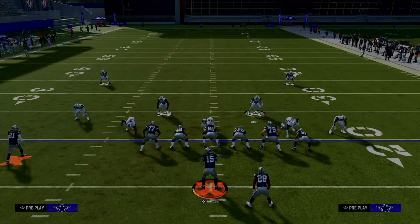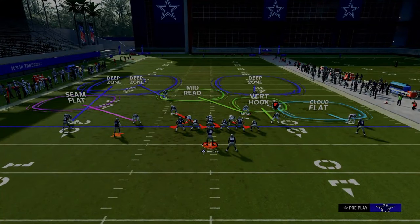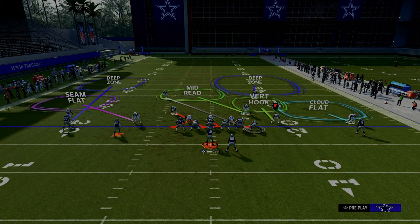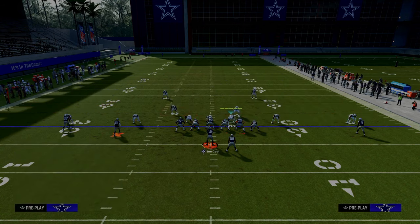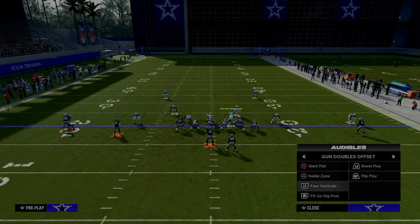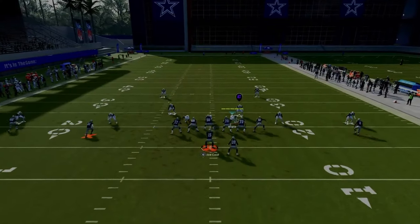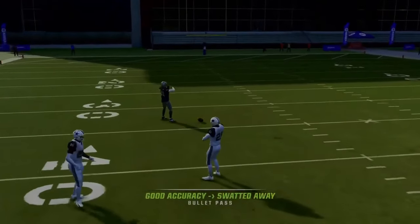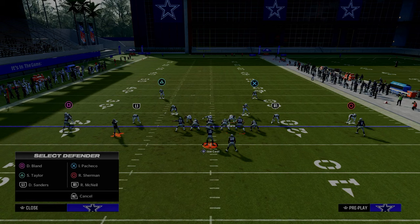On the left-hand side, we're going to utilize those two adjustments — this basically takes away everything they can do on that side of the field. We're going to cross man the tight end, which I think is one of the most underrated adjustments against a formation like this. We're literally leaving the middle of the field on an island. If they run four verticals, take a look at the left-hand side — the seam flat is going to match that streak and take it away. They can't throw in the seam against a seam flat defender.